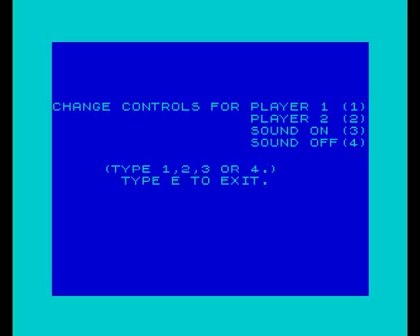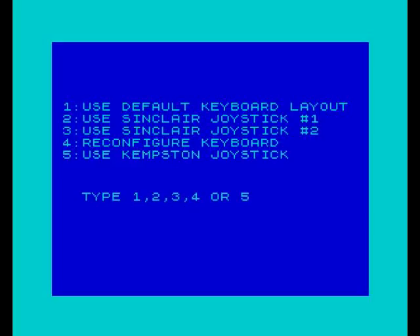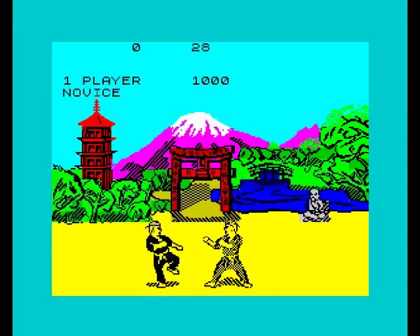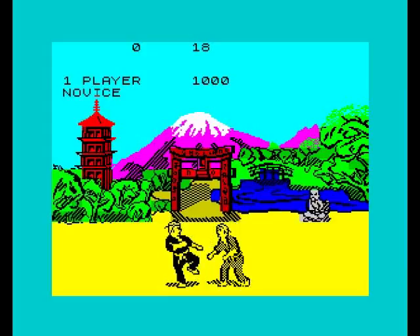You can change your controls for each player. It's a game for one or two players. If we push one, it gives us the default keyboard layout — Sinclair. You can redefine your keys, but we're going to use Kempston. Push fire to start. Here we go!